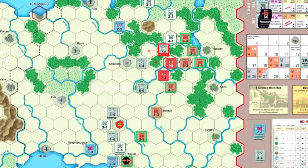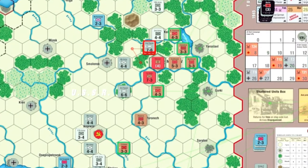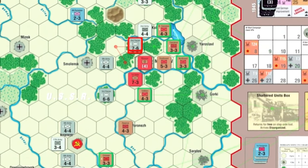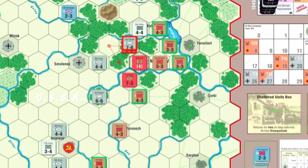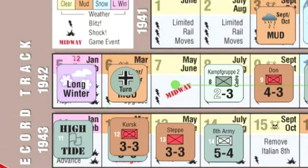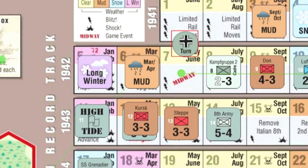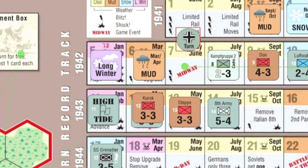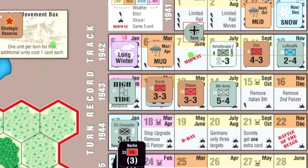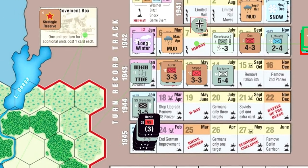It's not looking too good, although we are able to improve our units now, which is great, and we just hope to hold on for as long as we possibly can, and maybe, just maybe, we can turn this thing around. As the turn marker advances, it reveals the midway event, which allows me to claw back a victory point, and hopefully that will help out my cause. Also, there's a two-front war rule in effect, so that forces him to discard a card.